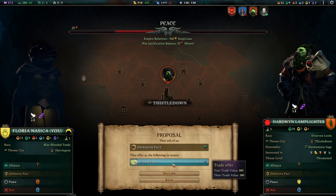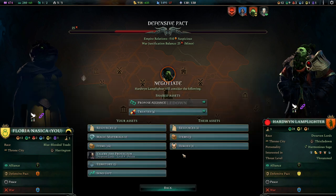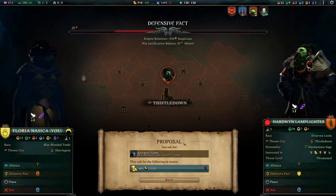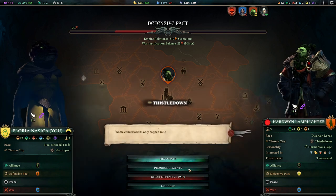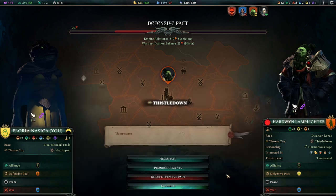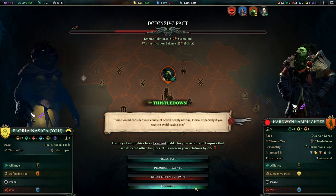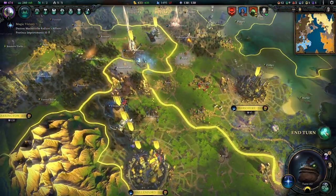Received another trade proposal - sure, let's have a defensive pact. I'm not going to do too many treaties with him, because he is a bit of a meanie. Do we want our boys back? Give me my boys back - I can't afford this boy, but I'm going to get them all back. We received a message - I don't care what you say, I've beaten you before, I'll beat you again.